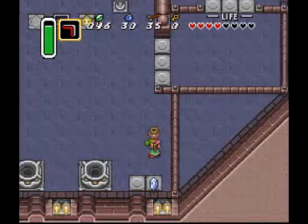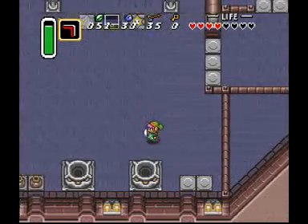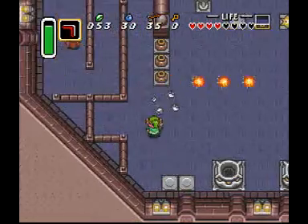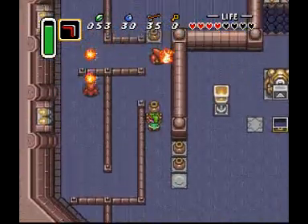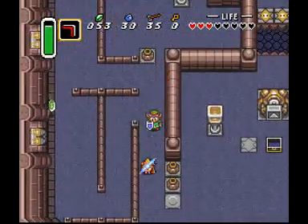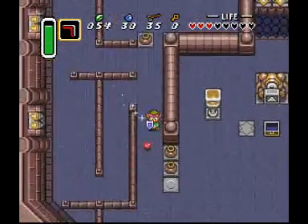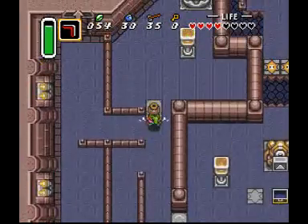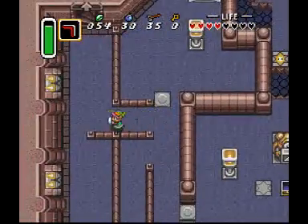Anyway, I have to show off what the boomerang does. With the boomerang, you can grab items that are at a distance from you, which is pretty useful. Like so — yes! I didn't even have to get that rupee; the boomerang did it for me.